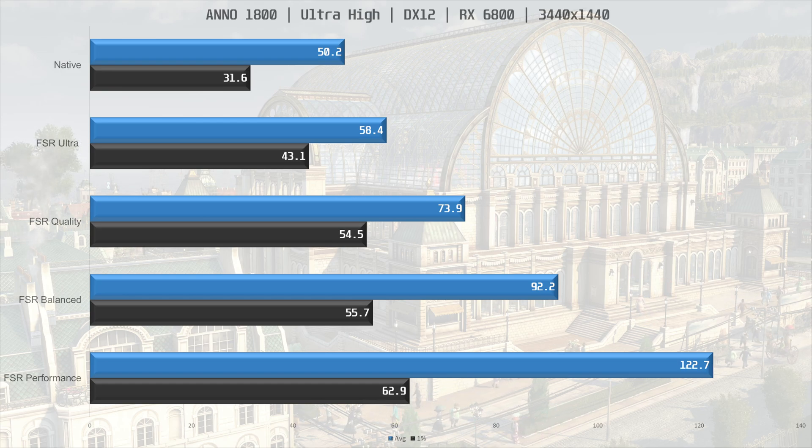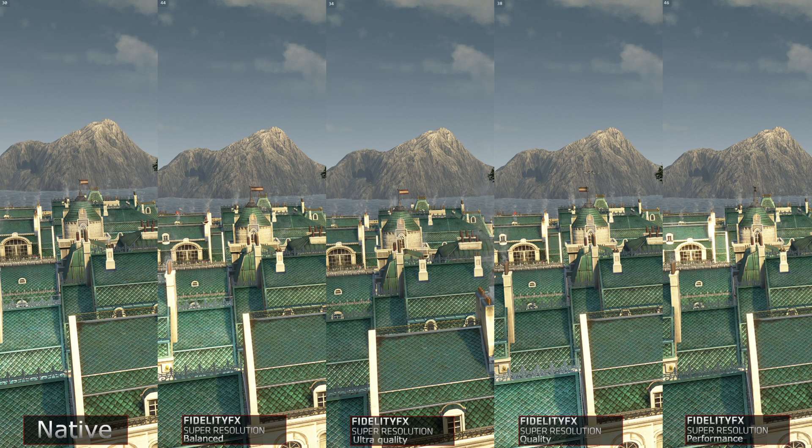But beware, because there is a thing with Anno 1800: when your city has grown quite a lot and you have quite a lot of inhabitants, the performance goes from being GPU limited to being CPU limited. You can alleviate this limitation by dropping the feedback quality in the settings and perhaps dropping some other settings so you're not so CPU limited. If you're using a weak GPU, you're probably going to be GPU limited in any case, but it's something to keep in mind. These are all the side-by-side comparisons we had before, with performance numbers in the top left-hand corner.